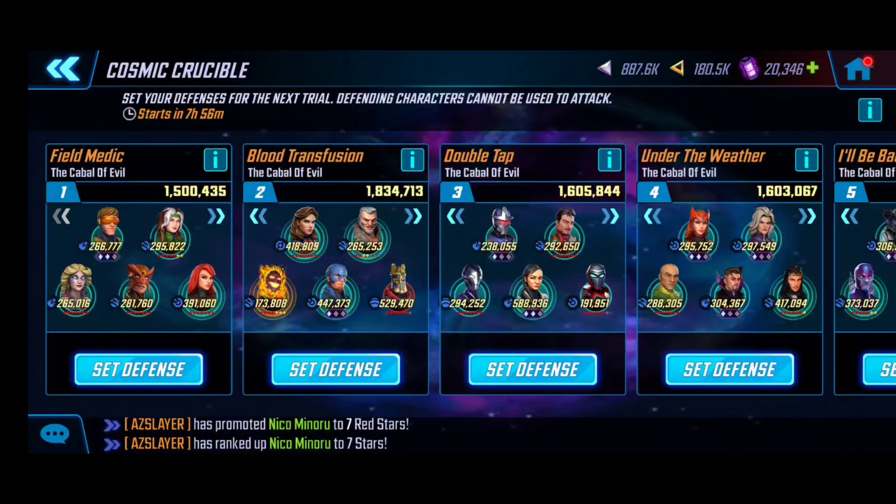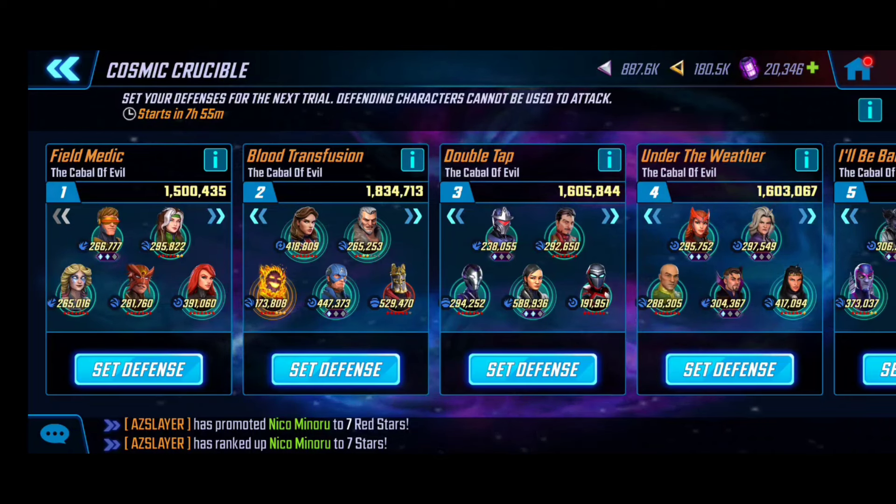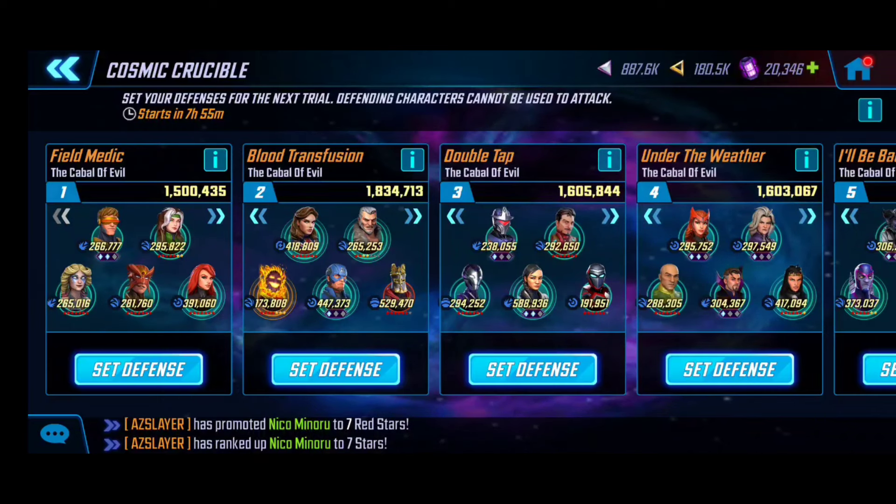Let me show you my new defense. Room One is a mixture using the unlimited X-Men synergy — honestly it's not that great of a team, but it's mainly so I have more options on offense. They're still not weak characters, so anyone going in is still going to have to throw a team at it to clear, especially to go for efficiency.